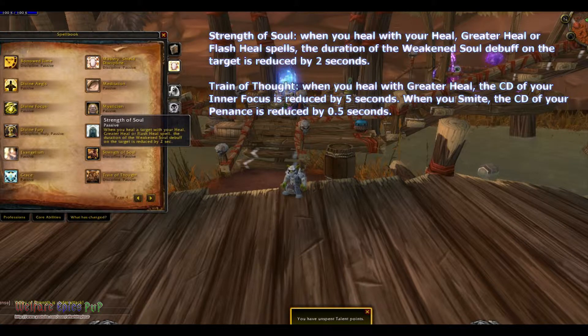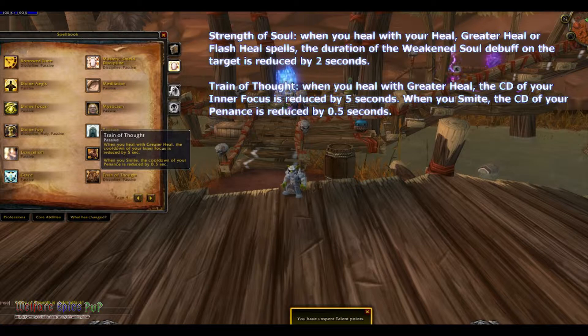Train of Thought: when you heal with Greater Heal, the cooldown of your Inner Focus is reduced by 5 seconds. And when you Smite, the cooldown of your Penance is reduced by 1.5 seconds.